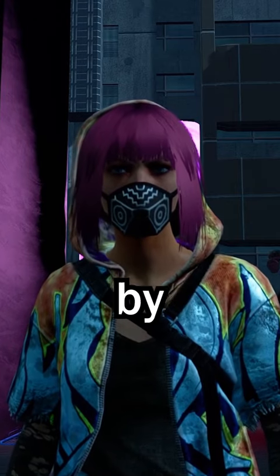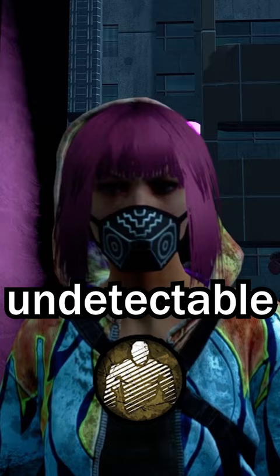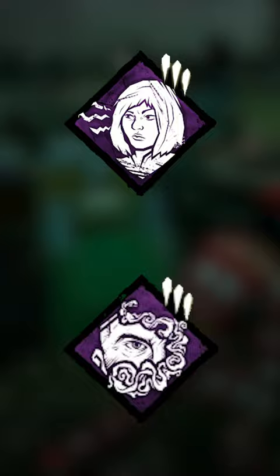There's a bug right now in Dead by Daylight that allows you to see the killer's aura while they have the undetectable status effect. For all my games today, I ran the two perks Alert and Fogwise, which allowed me to see the killer's aura when they perform a break action, and also when I hit a great skill check.